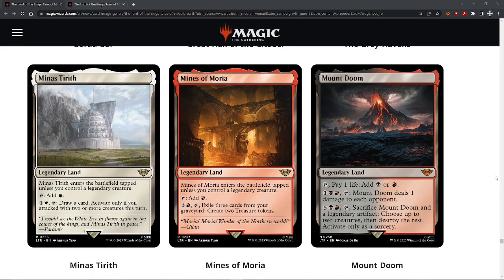Minas Tirith — enters the battlefield tapped unless you control a legendary creature. You can tap it to add white mana. You can also spend one colorless, one white, and tap it to draw a card, but only if you attacked with two or more creatures this turn. I gave it a B. It's a solid B — in a white deck, wow. You definitely want to be aggressive with white or red, so yeah, B for me. You may spend time building up white on board and then do your attack. I like that it can just be a plain old white land in the meantime.